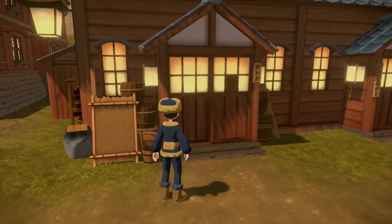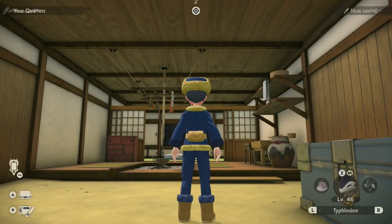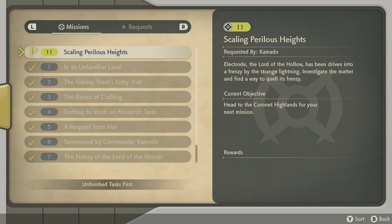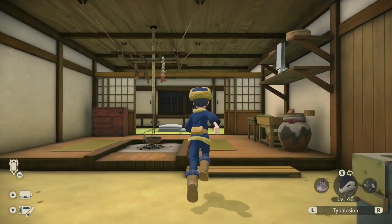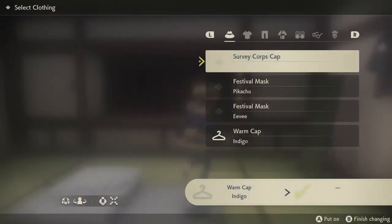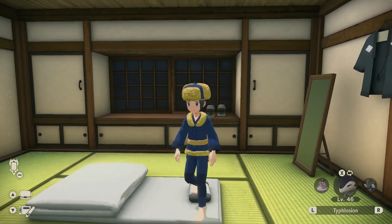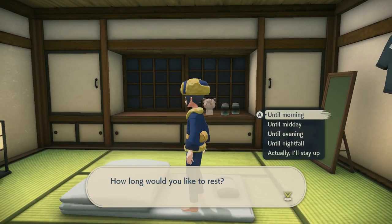Let's do a quick rest here and then head out. I'll set the mission to Coronet Highlands. I'll stay in my current attire. Resting until morning — gotta make sure we start early, we're not leaving at night. Coronet Highlands here we come! I don't know exactly what it looks like — all I know is it's a snowy region.